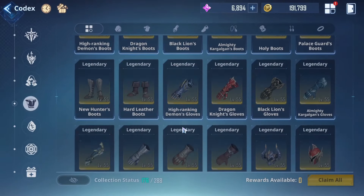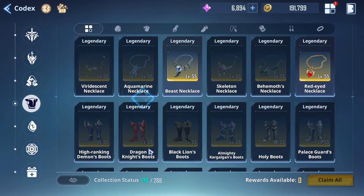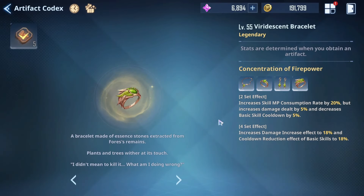That covers the left-side artifacts. Now moving over to the right side, we have specific artifact sets to go through.